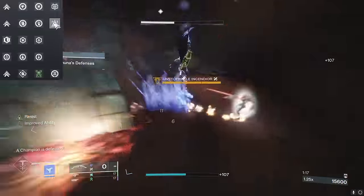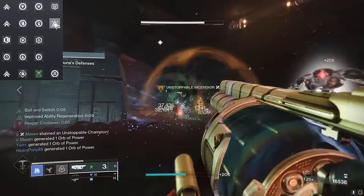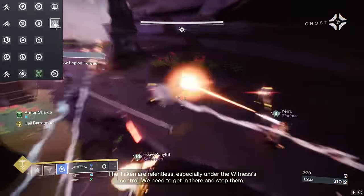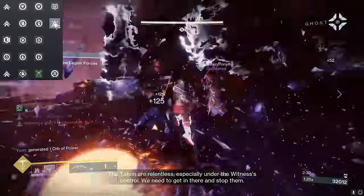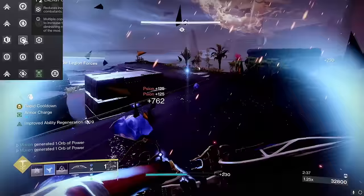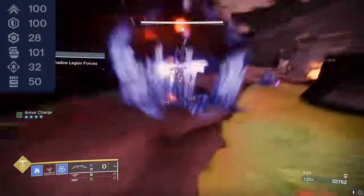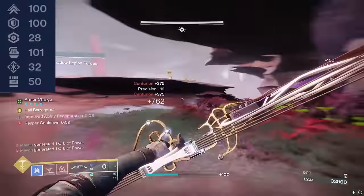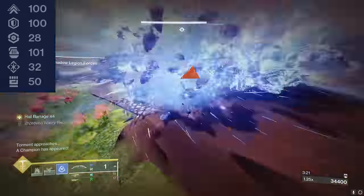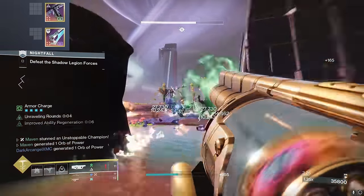Our melees also matter because of Focusing Strike — a melee hit gives us some dodge energy back. You could run Impact Induction to get grenade energy back on a shuriken hit, but our grenades charge quick enough and I wanted more ways to proc Powerful Attraction, so I opted for Focusing Strike. Then I have a heavy ammo finder, and various resists on the chest you can swap accordingly depending on the activity. For stats I opted for triple 100s in mobility, resilience, and discipline. Make sure you always maintain a minimum of three intellect for soft cap purposes, and invest the rest into strength. Don't worry about recovery.